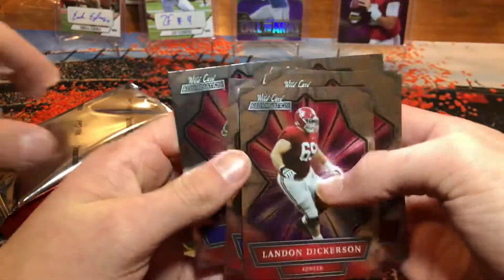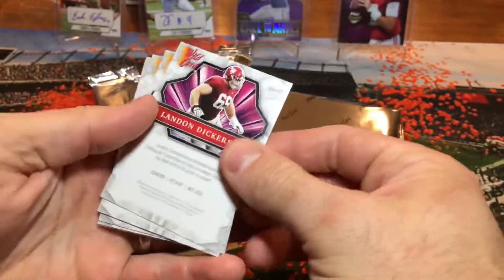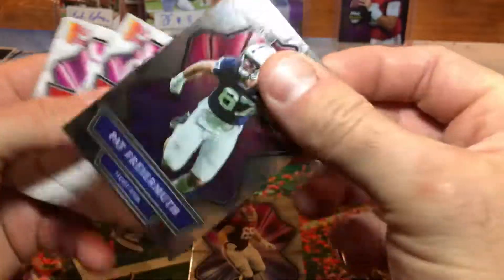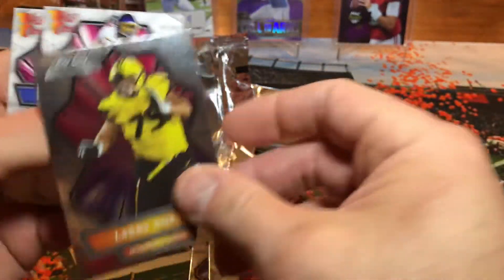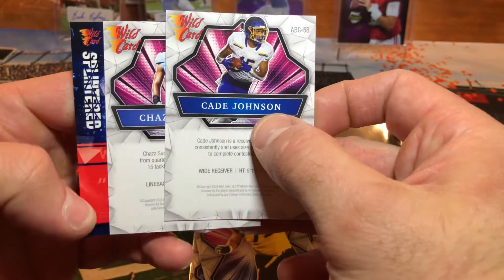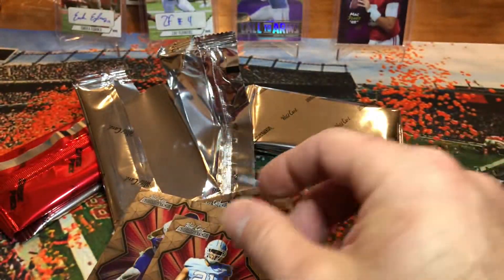Mine felt weird — it's backwards, doesn't make sense. Landon Dick, Pat Freiermuth, JC Horn — got the rest of his first name. Larry Borum, Cade and Chaz and then we have Splintered — let's see it, this could be pretty. It's not. Squeaker.